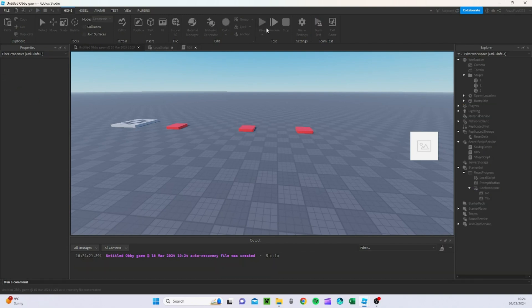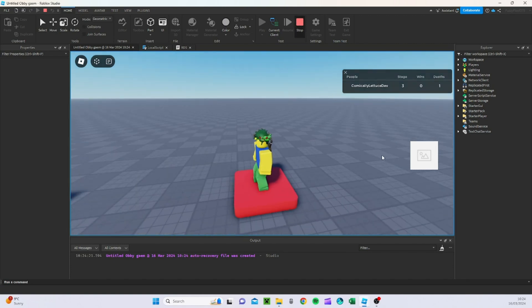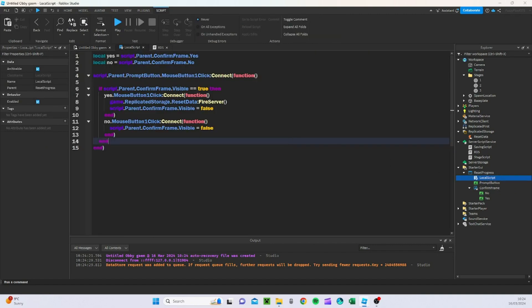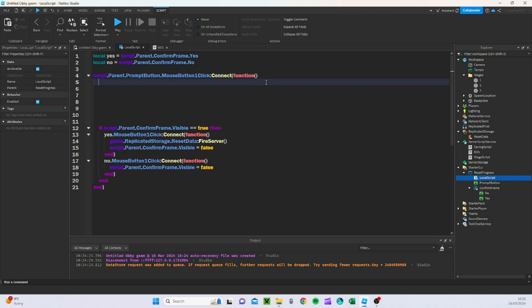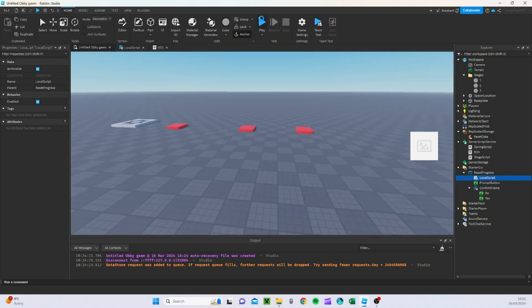Now when I press Play — for some reason it is not opening. Oh sorry, I completely forgot to finish the prompt button function. We need to add: script.Parent.ConfirmFrame.Visible = not script.Parent.ConfirmFrame.Visible. There we go, that should solve the issue — and now when I press play and click the button it opens the confirm frame.